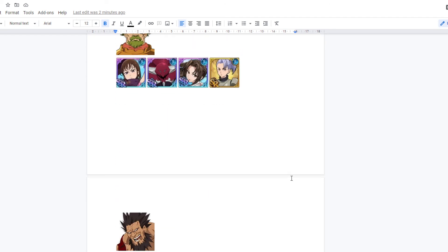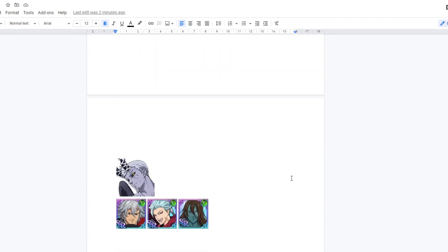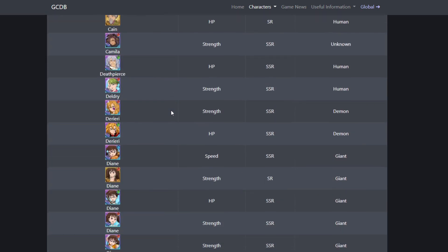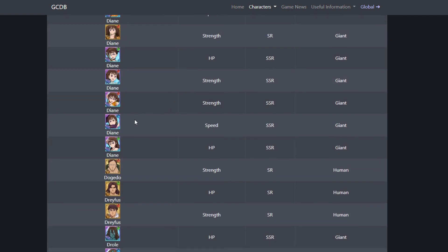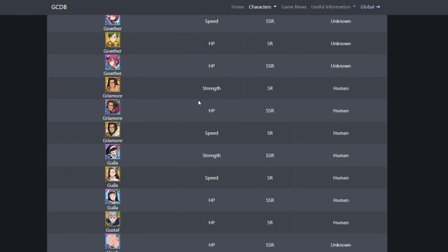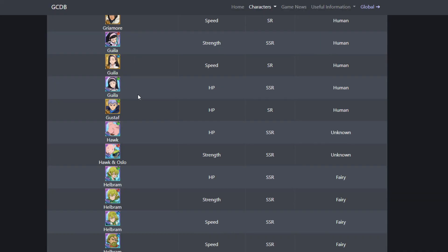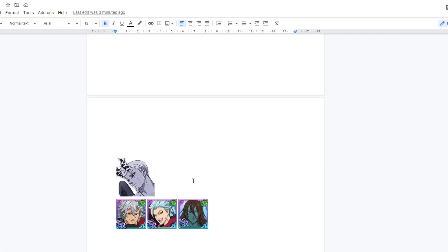Another thing: the units I didn't put here — like LV, Blue Giant Deanne, Green Goulther — those are what you're going to use for PvP. If you don't know how Training Cave works: when you beat three bosses, you fight a team — basically a PvP fight. So those top-tier units that are not on this list are what you're going to use for PvP. Blue Giant Deanne — you can rush her ult and use her there.